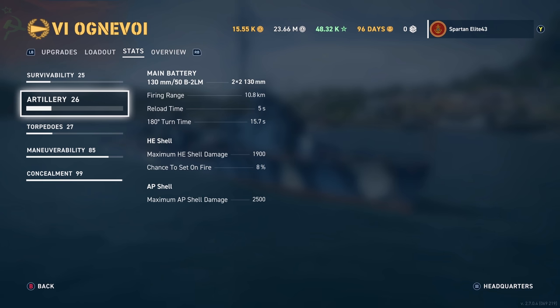Reload time is five seconds. They take 15.7 seconds for 180-degree turn time. They are slow but it's manageable. You'll see a little bit of how slow they are in the match. HE shell damage: 1,900 with an 8% chance to set fire. AP shell damage: 2,500.